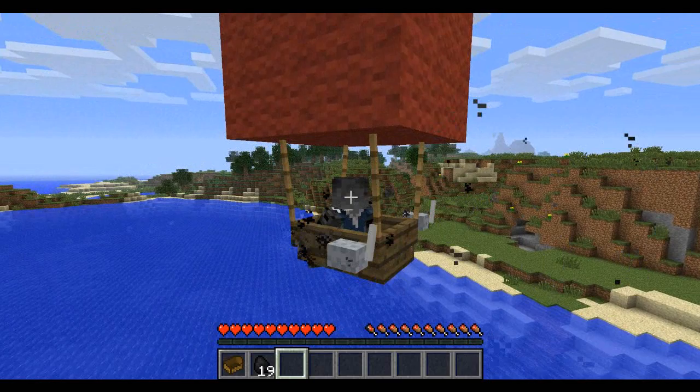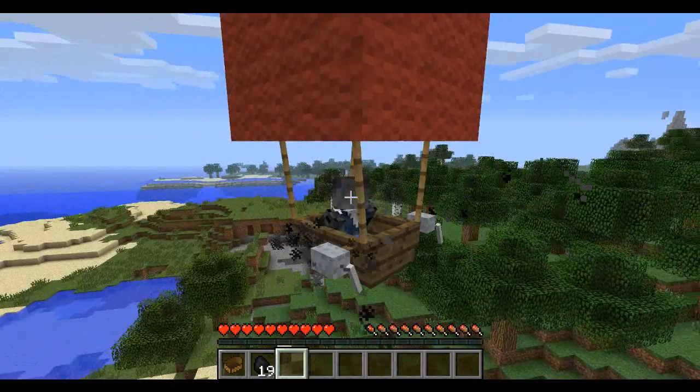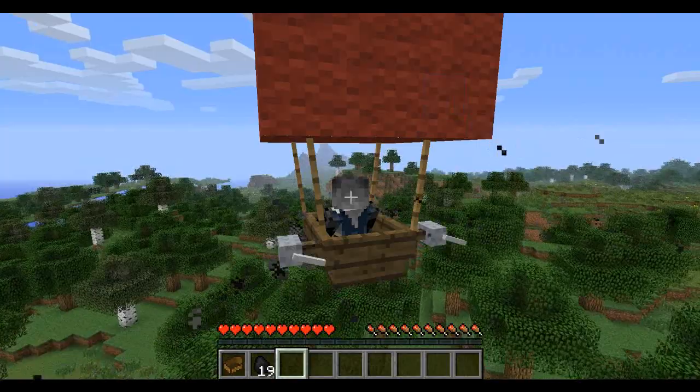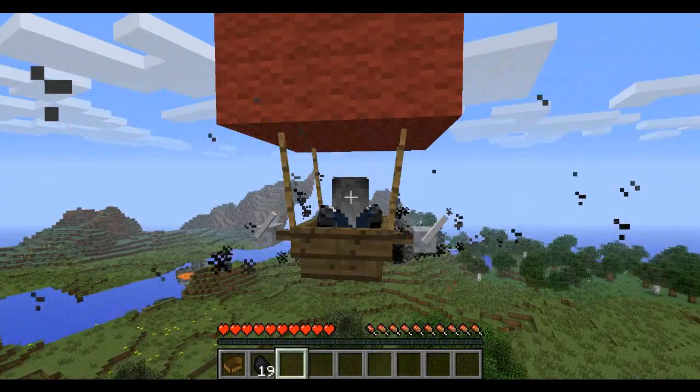If I hold down Z I'm gonna slowly start rising. One thing to mention is that it rises really slow — I'm actually rising right now, slowly rising over these trees. You're gonna want to be really careful because if you crash, the airship does break into pieces, you lose all your coal, it's kind of depressing. Make sure you're holding Z for a while if you're going towards something high, like those mountains in front of us.